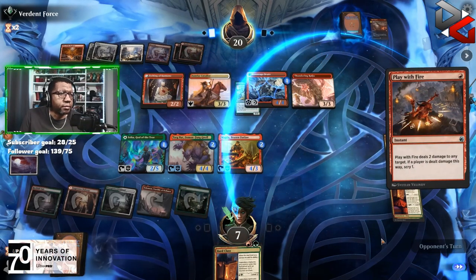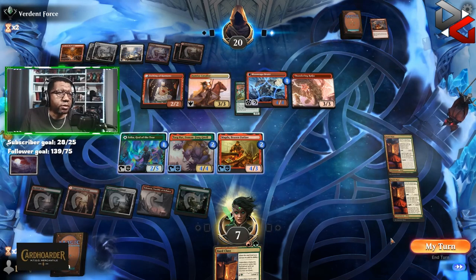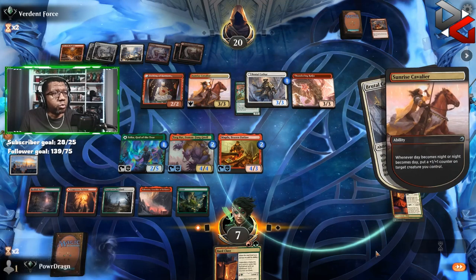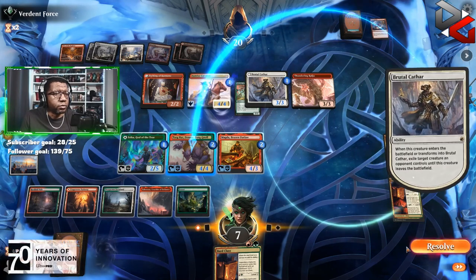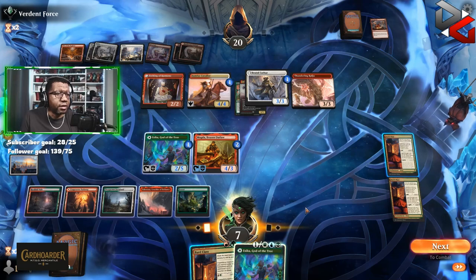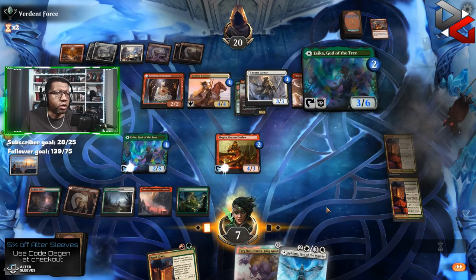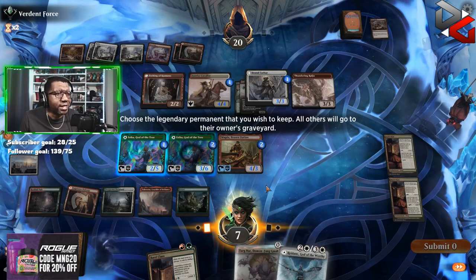That's two spells. They're gonna get to steal something with their brute. We need the top of the deck to deliver here. Even if it gave us a Strangle, that'd be pretty sweet to get rid of a Brutal Cathar. Come on deck, don't fail us! As much as I want to do the back side of this we really can't. All right, Targnar is good — that's good. I might actually want the mana from the old one, but a 3/6 is actually relevant here with one of the creatures having trample — that's pretty funny.